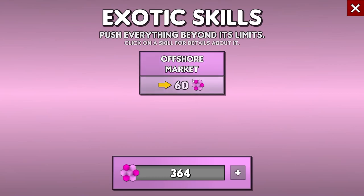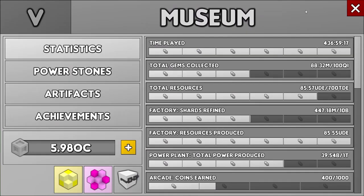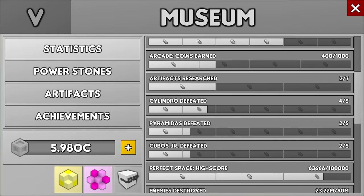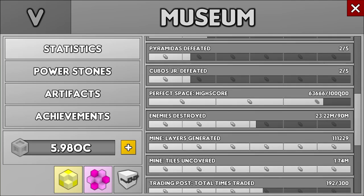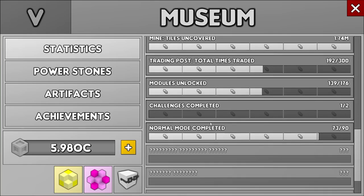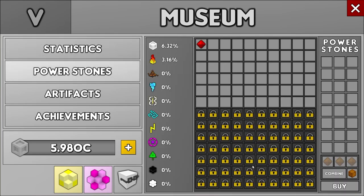In the museum: exotic kills, offshore markets, higher tier power stones. The offshore market is extremely powerful and you'll see why — more so next episode. Under statistics, you have objectives; once you reach them it unlocks slots for power stones. I need to reach 100,000 in perfect space — I reached 60,000 before running out of time. I'll have to complete challenges to unlock more power stone slots, and there are many to unlock.